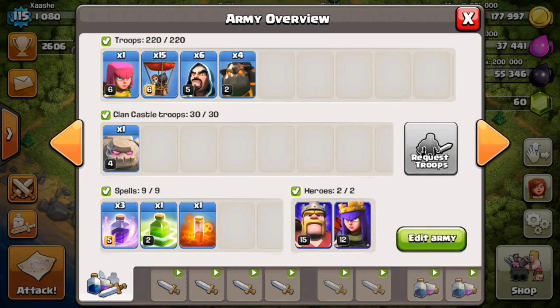Okay guys, so this is how to goleloon, my final episode. Let me quickly show you guys what my army composition looks like. I've got one archer, 15 balloons, 6 wizards, and 4 lava hounds.